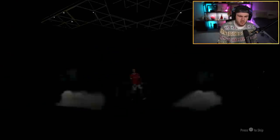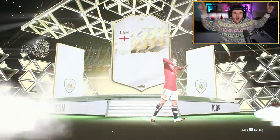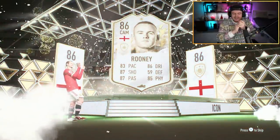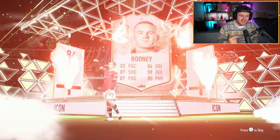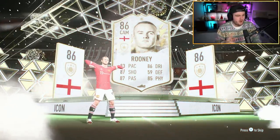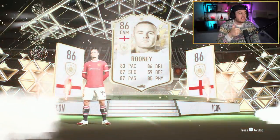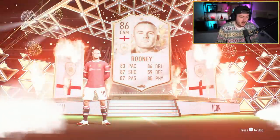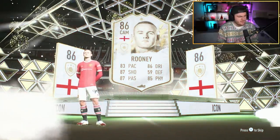Icon pack number two today. First one was Seedorf - an absolute W. And we've got Wayne Rooney! Oh yes! Get in there. Over the moon with that. Get in - big Waz dog Rooney. In the United kit as well. You don't have to do these dances, mate. Wayne, you can just stop dancing please. One of my favourite players ever growing up as a kid. Idolised him, absolutely loved him. And I'm very happy to have packed him untradeable. Let's go!